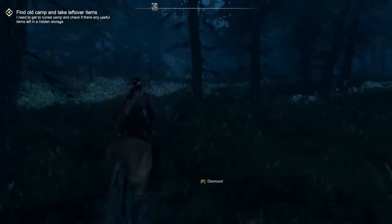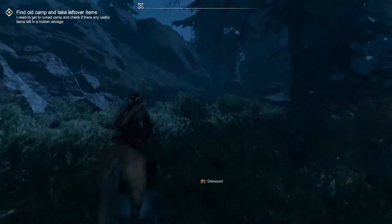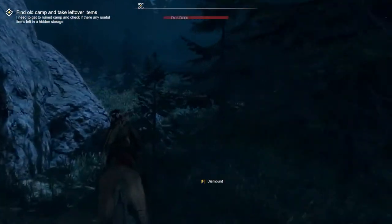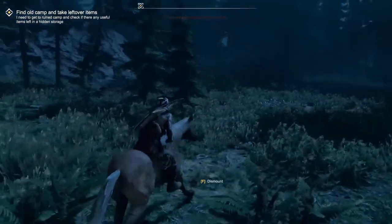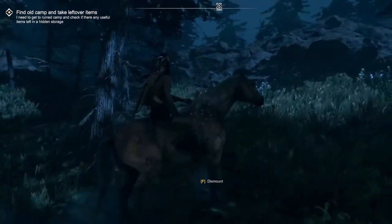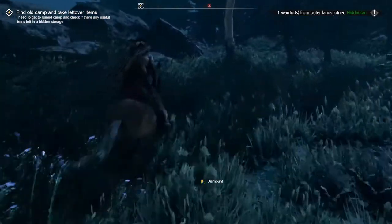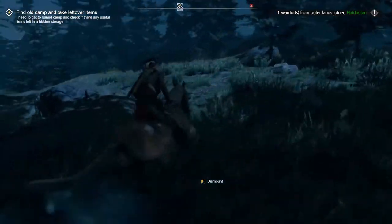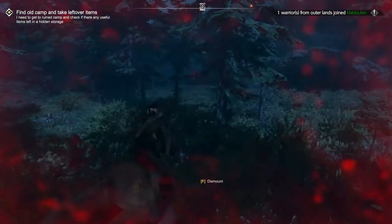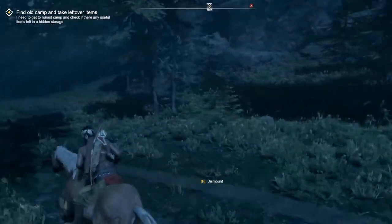Basic controls: you move with WASD. Shift to sprint, which works on horses as well. It takes getting used to the controls because there is currently only one control scheme available. The horse moves in a horse-relative direction, not view-relative — so if you look to the side, it won't move along. You really have to use the A and D keys to steer. Sometimes the game is still a little bit buggy, giving you damage for no reason.